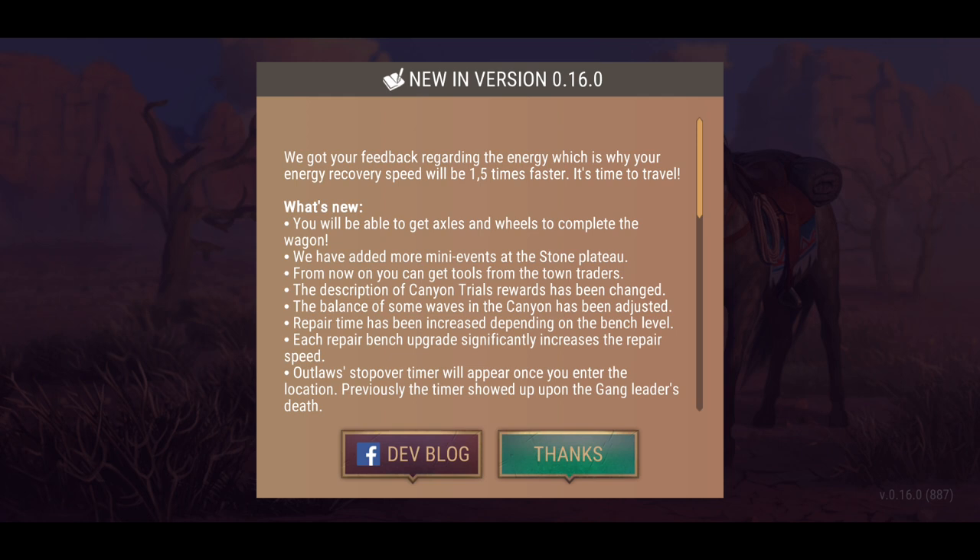What's new: we'll be able to get the axles and wheels to complete the wagon. This has been a long-awaited request — so many times, countless times, people have been asking when the wagon will be available and how to get the axles. We've finally got the ability to go into the game and obtain these axles. How amazing is that?